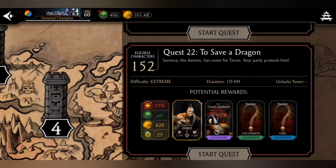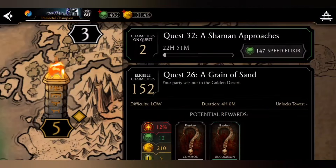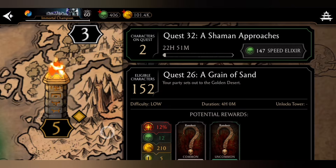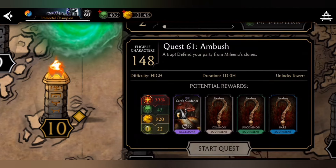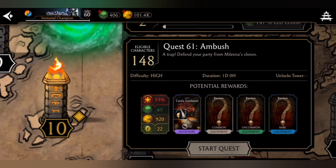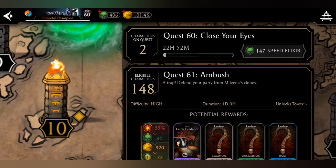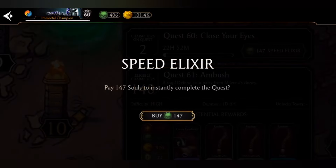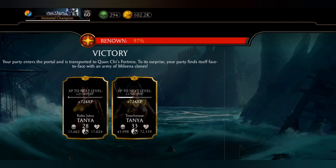Do quest number 22 from tower number 4 every time you want to collect reptiles. You can also skip quests with souls to instantly complete them. Quest number 32 from tower number 5 and quest number 60 from tower number 10 are also great one-day quests. There is another one-day quest — quest number 61 — which you can do as well. These all give you 22 reptile eyes. If you have souls you can simply skip them in just one second and get reptiles.